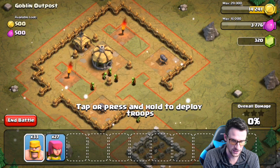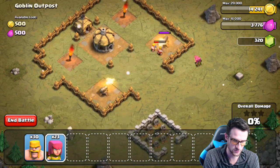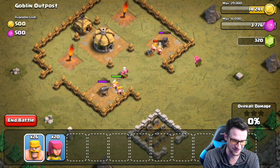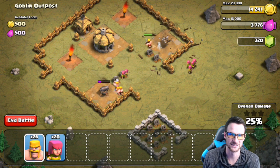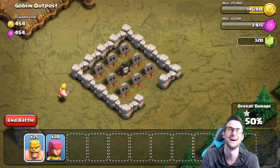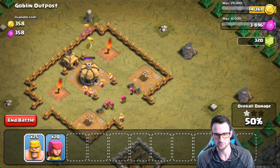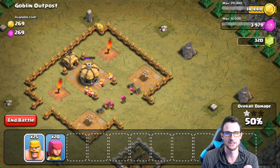I'm gonna drop off a couple of barbarians right there and a couple of archers. I meant to have the barbarians on the inside of the wall — come on, barbarians. We're gonna take those out and move on. I have not played the single player maps in a long time. Look at this little graveyard up here. We need to win four of them in order to get the gems from that.